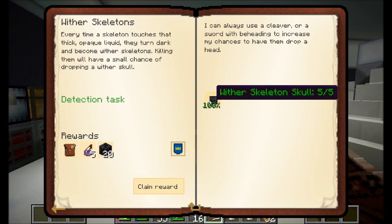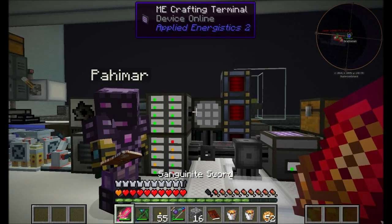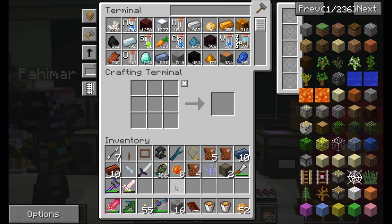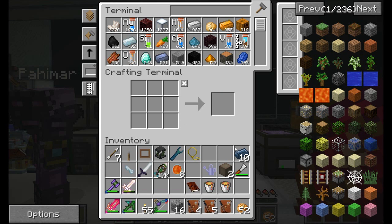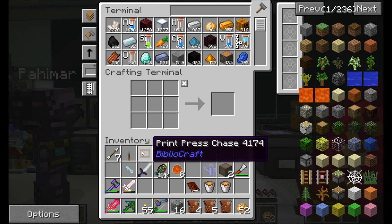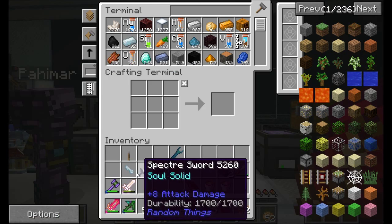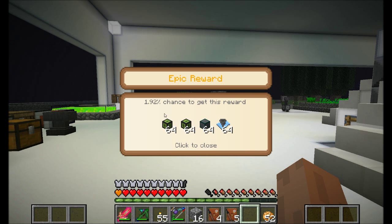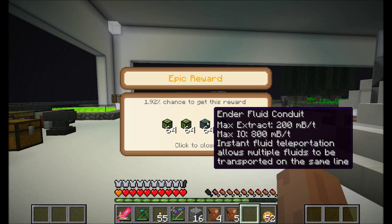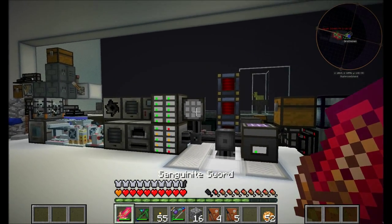We had a quest to collect Wither Skeleton Skulls, so by completing that quest we just completed one in Lost in Space too. We got an Epic Reward Bag — just Reinforced Obsidian. I got some Ender Energy Conduits, Ender Fluid Conduits, and Advanced Item Filters. Some good Ender I.O. stuff.